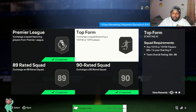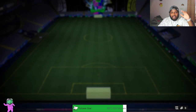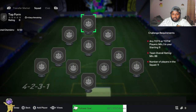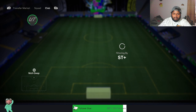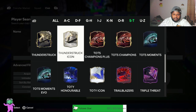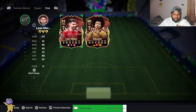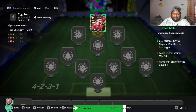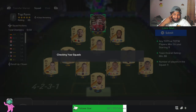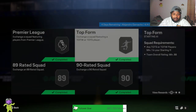I'll finish this final squad build and then we'll put him in the team and see how he is in game. This is an 89-rated squad build and I need to put in a TOTC player. I'll use this 93-rated card that I don't use, and fill in with lower-rated gold players — 85s, 84s, a couple of 87s and 88s — and it'll be sorted. I'm happy with this squad; we have completed the wonderful Alejandro Garnacho!